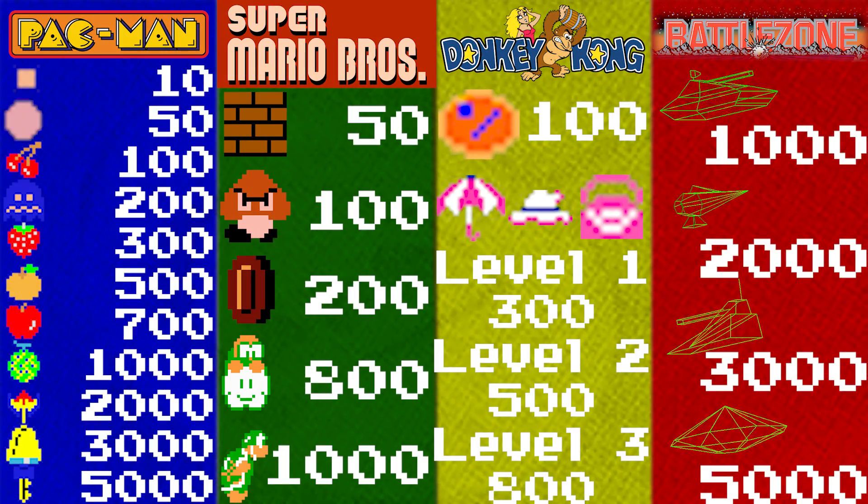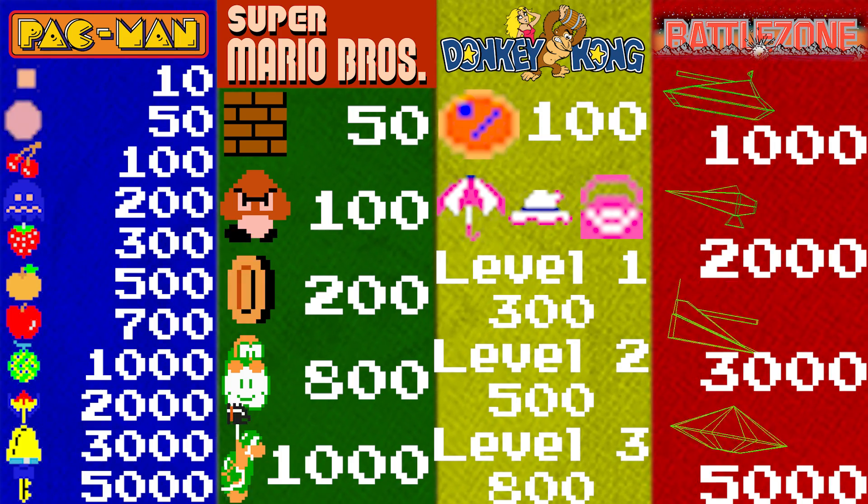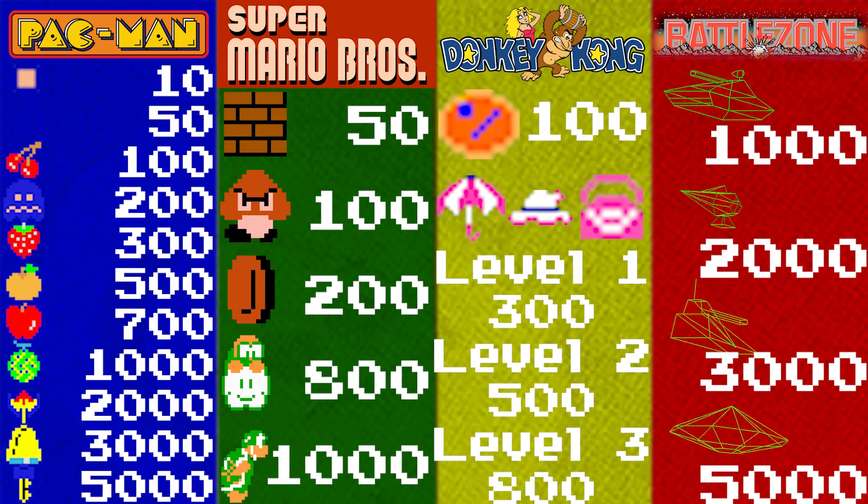Each one of these examples is the lowest amount of points the game can give, and every other point value the game can give is divisible by this lowest point value. So the lowest point value is also the greatest common factor.